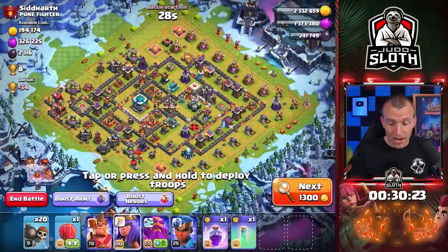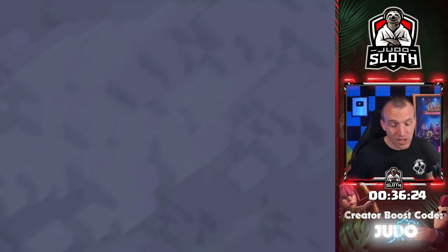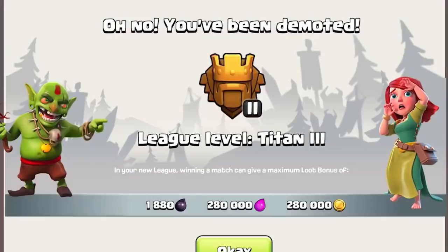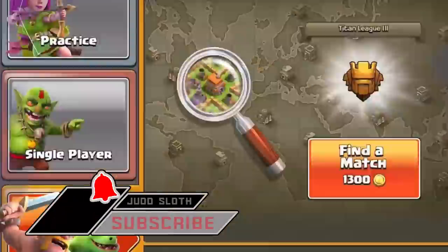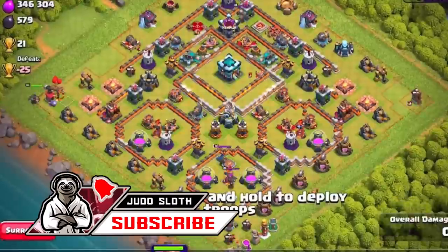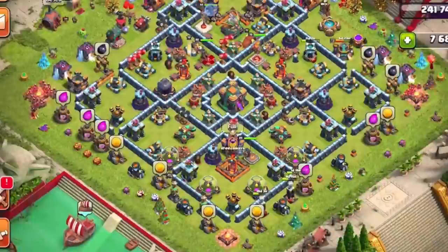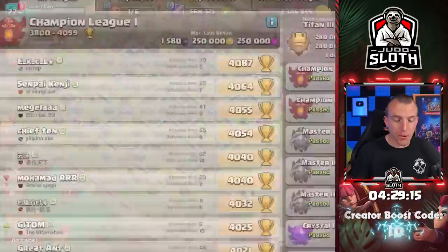This might take longer than anticipated — minus 34 trophies so we just need to keep dropping as fast as we can. One league down but many more to go. We have sadly been demoted to the Champions League but we are still finding mainly Town Hall 14 players.